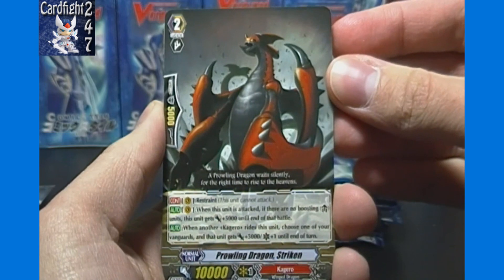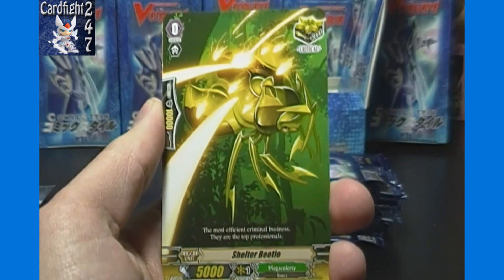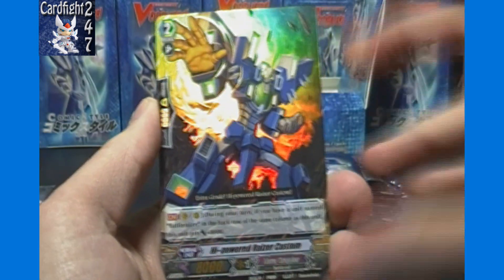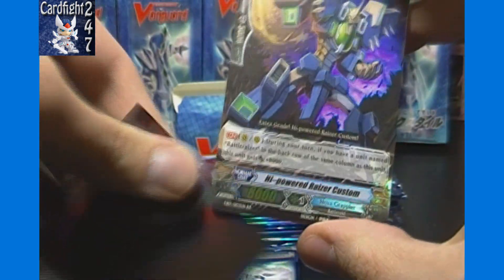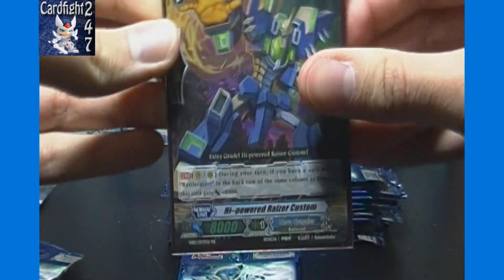Anyway, second pack: Prowling Dragon Striken, Machining Hornet, Spike Bouncer, Shelter Beetle, and High-Powered Razor Custom — the best double rare in the set, I believe, both for value and playability. So that's a nice pull.